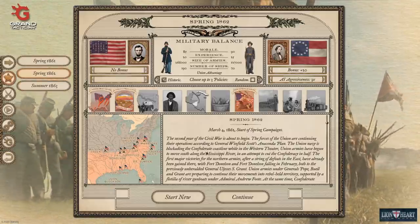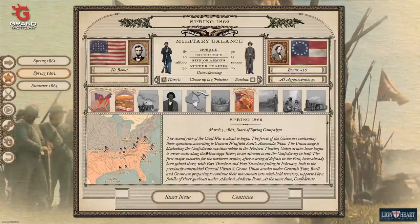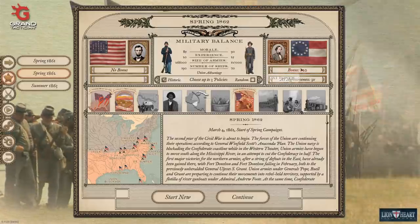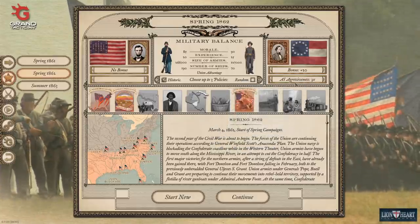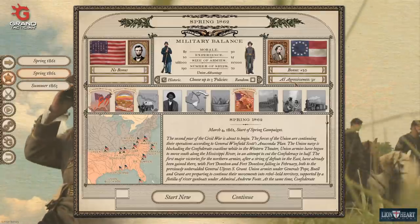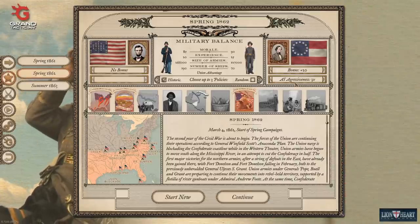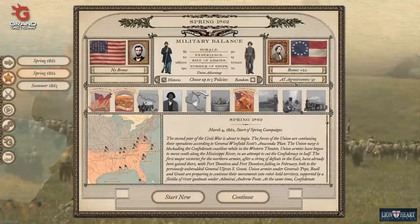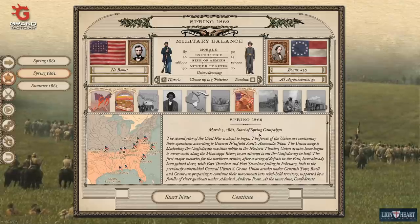It seems much more stable to start in spring of 1862, which I know is not preferable — it's nice to build your army from the ground up — but we're going to go with this. We're going to take on the Union, and I've decided to give the Confederacy a plus 20 bonus. You can go anywhere from zero to plus 50. So 20 seems like a good middle ground. Same with AI aggressiveness — you can be 1x, 2x, 3x, 4x, 5x. At 3x aggressiveness, I noticed right away that the Confederacy in the 1861 campaign sends its small fledgling Navy to try and blockade Washington, D.C.'s port. So 3x is a nice middle ground — he'll be proactive and keep me on my toes.